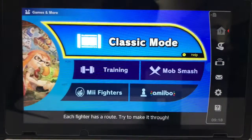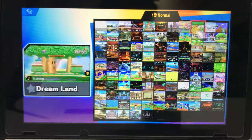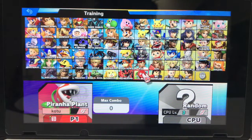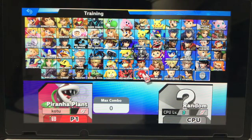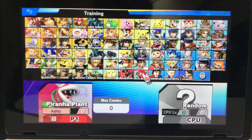So first off, I'm just gonna go into training for a little bit, basically to showcase him. I'll go on Battlefield. So here's Piranha Plant. I like his colors a lot, they're really good. This one is obviously the standard one, this one's pretty good, this one's kind of lame, this one's pretty good, this one's pretty good. This one's pretty good - this one is the one I use. And this one's pretty good, and that one is also really, really good. But yeah, that's the one I use.